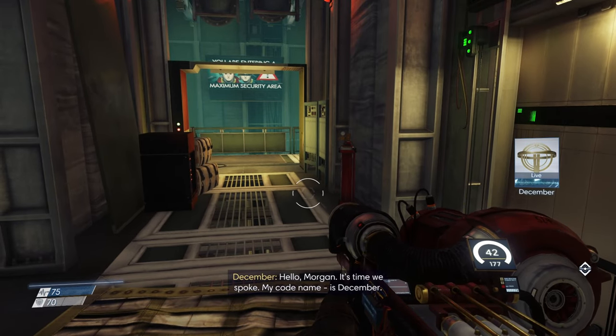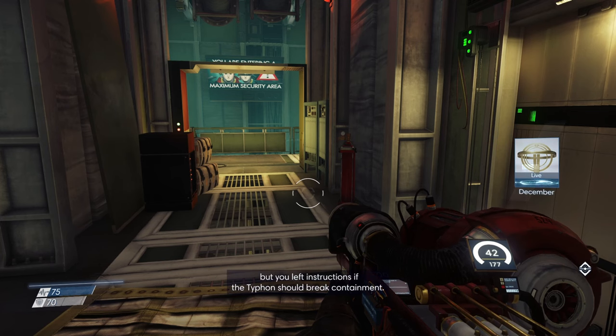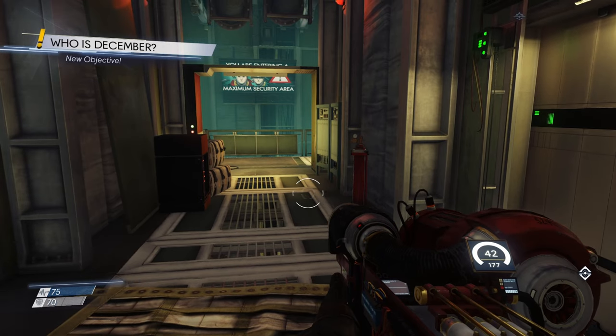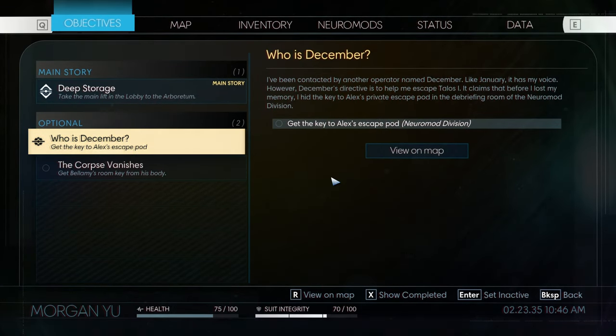Hello Morgan — my code name is December. My purpose is to help you escape Talos 1. I know your memory's full of holes, but you left instructions that should the Typhon break containment, Alex has a private escape pod. You made a copy of his launch key and hid it in the neuromod division, along with a supply cache. I'll transmit the location to your map and contact you again when you've got the key. So December's directive is to help me escape Talos 1 — before I lost my memory I hid the key to Alex's private escape pod in the debriefing room of the neuromod division.